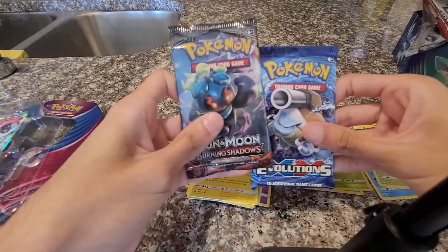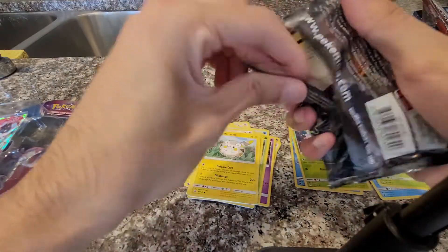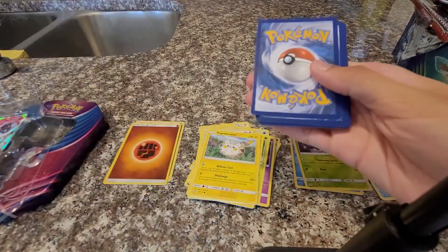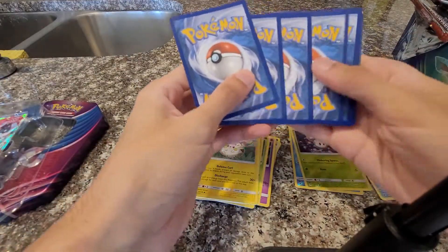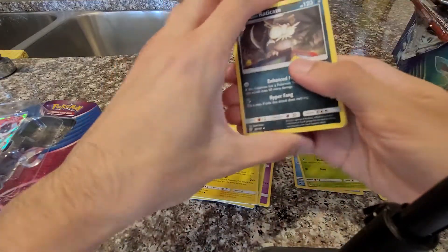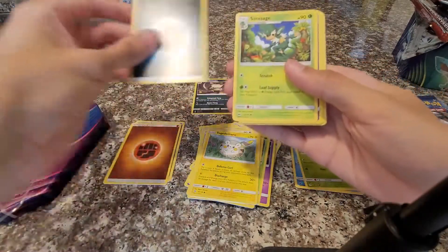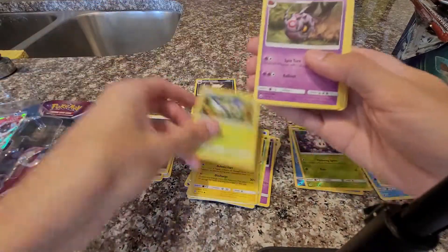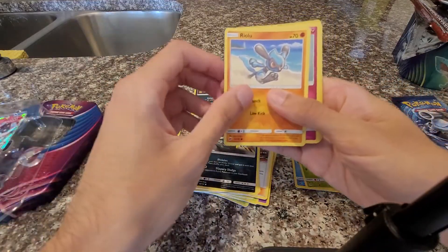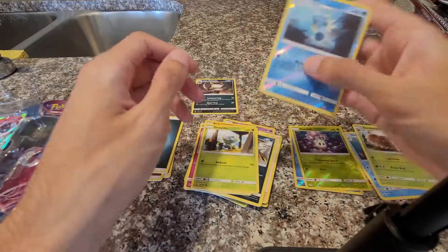Let's move on to these two last packs — Burning Shadows. There are a lot of nice cards to pull from this set, obviously the rainbow rare Charizard and some other really nice gold cards as well. Let's see if we can get one of them. We got Alolan Raticate, dark energy, Nanu, Whirlipede, Guzma, Noibat, Alolan Grimer, Riolu, Cutiefly, Dewpider, and Scizor.